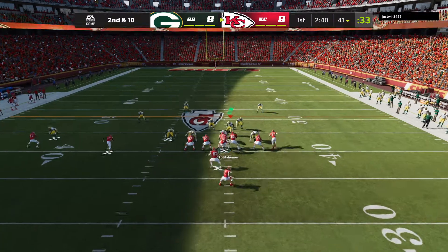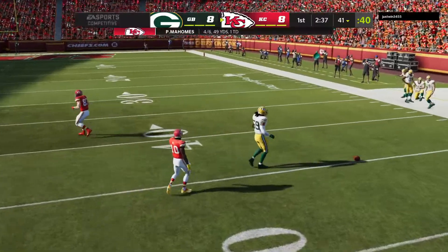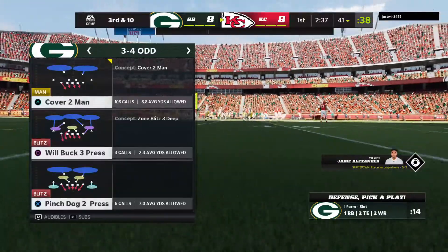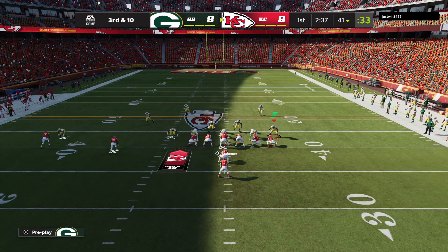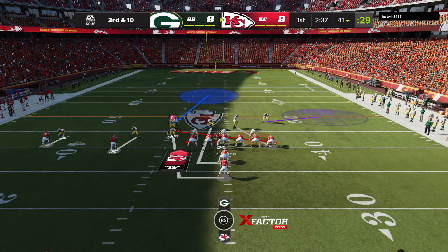They used the slot receiver to run deep downfield and tried to connect that way — unsuccessful in that attempt. But I like what they were doing. They have to like what they've done defensively here at the outset of this drive; they forced a couple of incomplete passes, bringing up a third and ten. Don't be surprised to see them bring a little pressure on this snap.